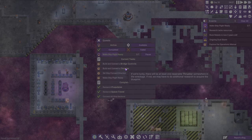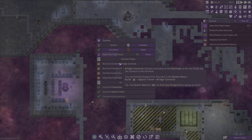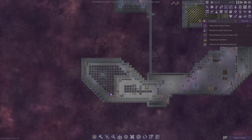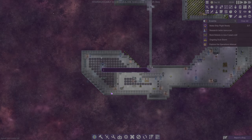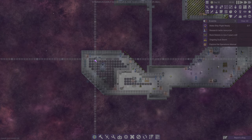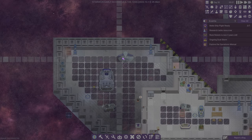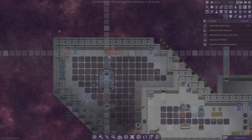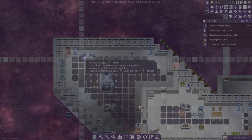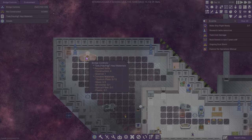What else do we need to do to make the ship flight ready? We still need bridge controls and a thruster. I guess we should start working on that. Bridge controls — what do we need for that? I didn't really bother to look. Let's do the bridge right there — we need microchip, fiber, plastic, glass, and construction level 4. I assume someone can build that.